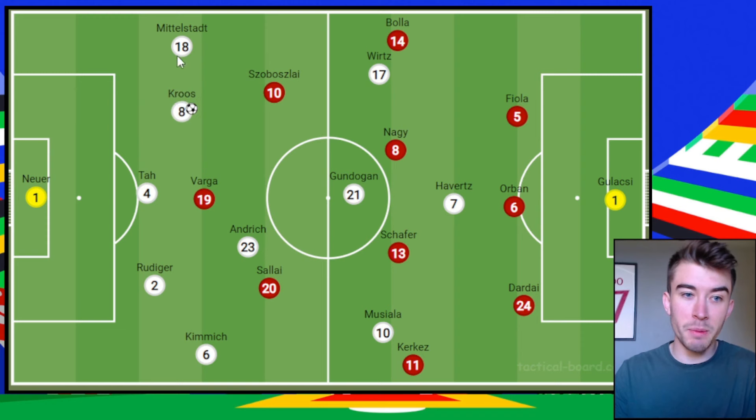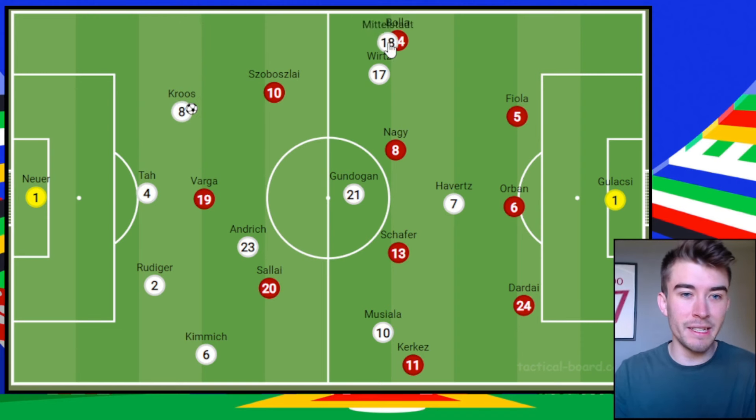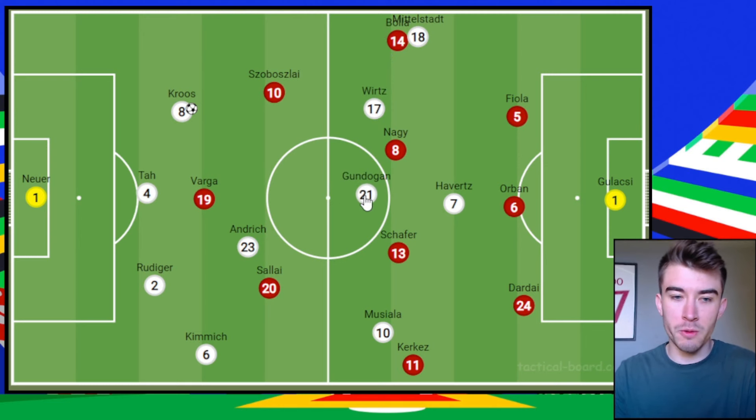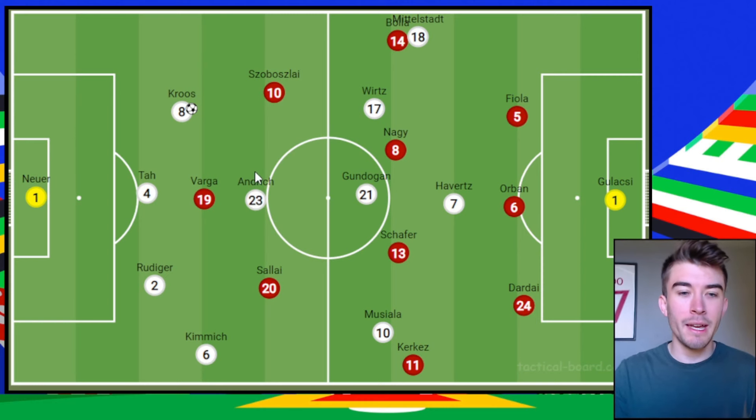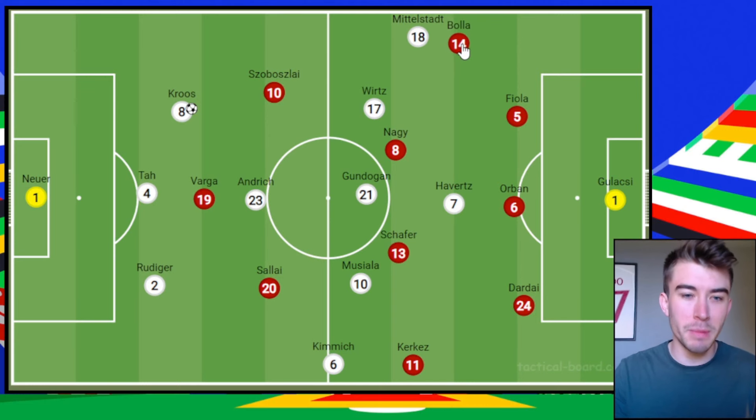With Cruz dropping deep, Mittelstadt flies forward down the left-hand side because he isn't needed in the deeper areas. Wirtz comes infield, Gundogan roams in this area, Andrich becomes a solo pivot for the main part of the game, Musiala tucks in on the right-hand side, and Joshua Kimmich goes reasonably high down the right, although not quite as high as Mittelstadt.